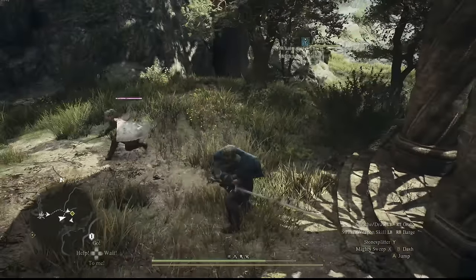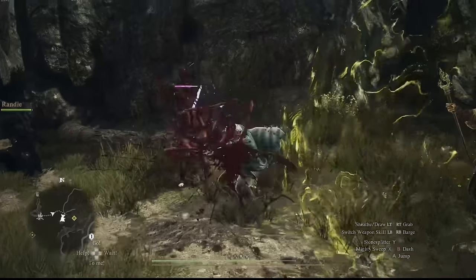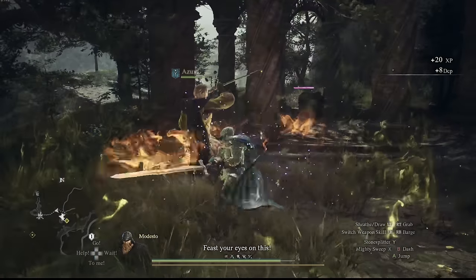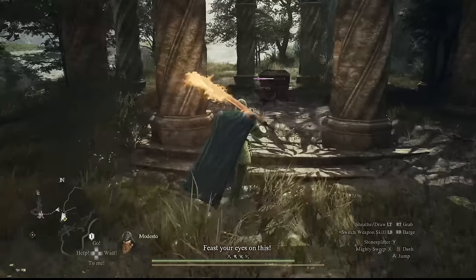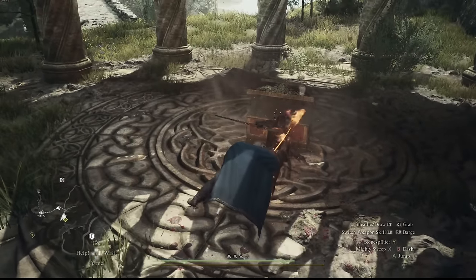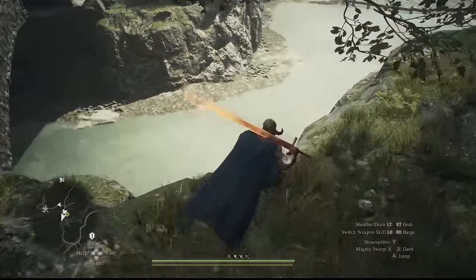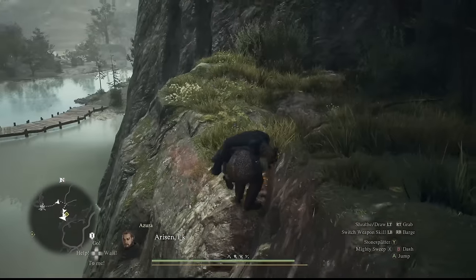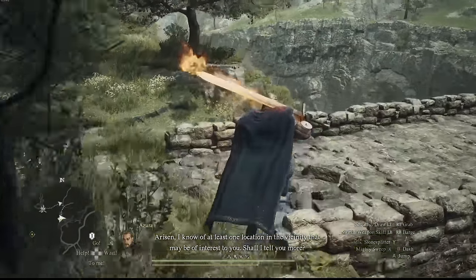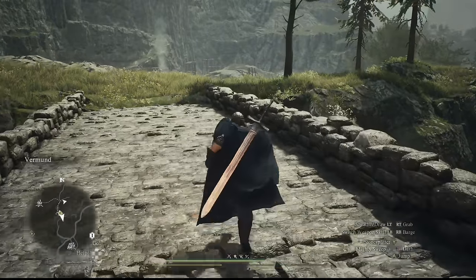These gorgeous visuals do come with a bit of a cost. I played the game on PC as well as PlayStation 5. Both my PCs feature beefy Ryzen processors, 32GB of RAM, and NVMe drives, so none of these components is going to be a bottleneck — which leaves us with the GPUs. One rig is rocking a 6900 XT and the other a 7900 XTX. The 6900 XT struggled to run the game at a steady 60fps even after I lowered textures, shadows, and cranked up FSR3, which is AMD's equivalent of DLSS. But even outside of town the game runs decently.